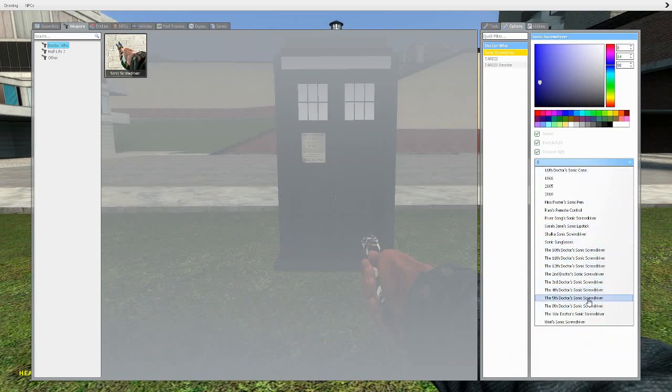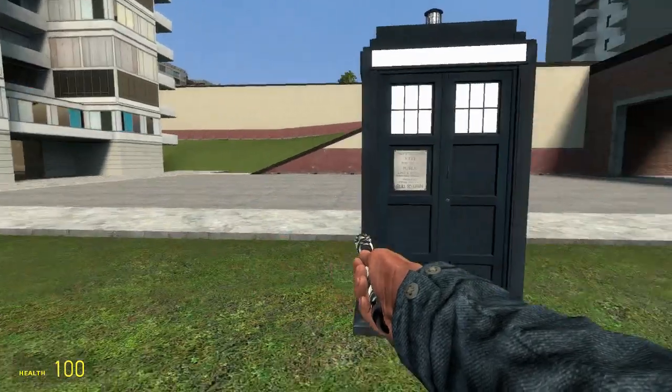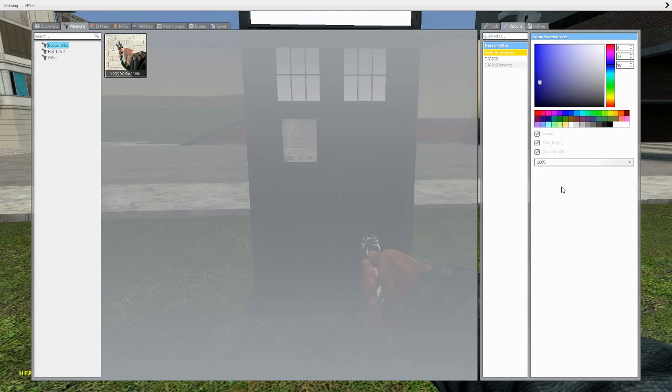There are so many of these packs — we've got the War Doctor, fifth, fourth, third, second, 12th, 11th, 10th Doctor, 2005, and tons more. If you want to change the color, you can use this color wheel right here to change what color the light is that comes out of the Sonic screwdriver. Then click whichever one you want — like the 2010 one if you're using the 2010 TARDIS.